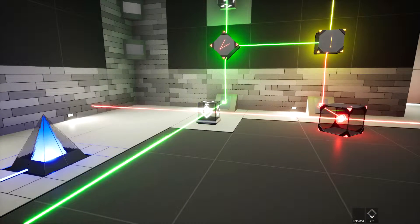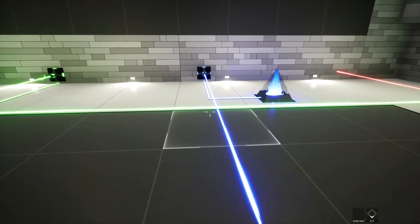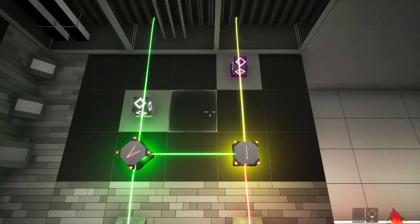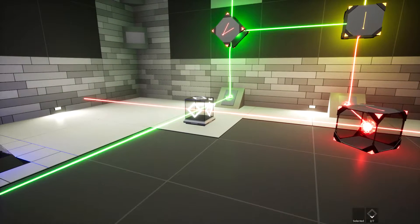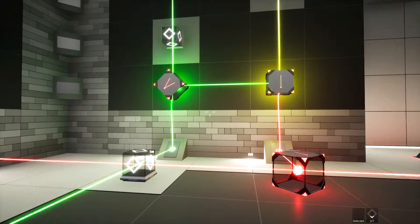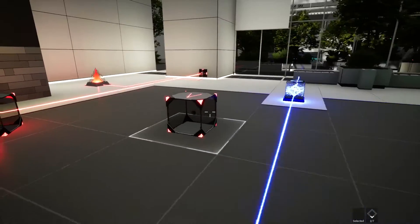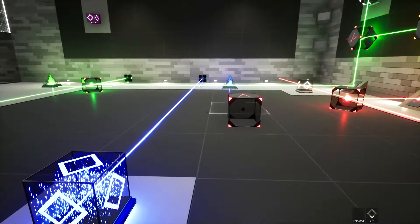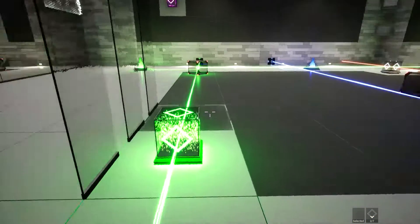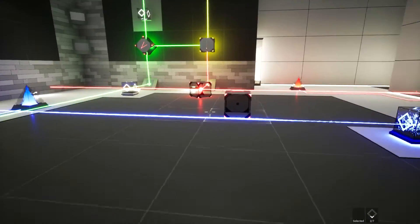I need to get a green to be there because it's white - you need blue, green, and red. So I can't shoot blue and green through here like this because they split into that. I might need to rearrange the colors. I don't know, there's a lot to process in this one.